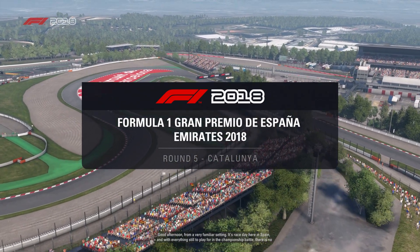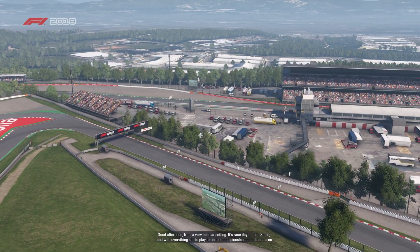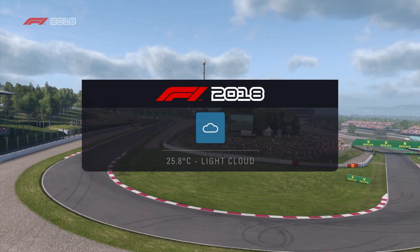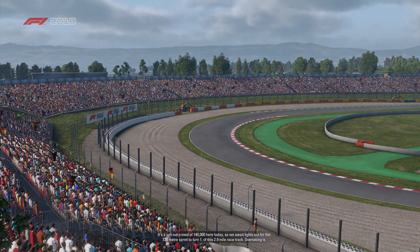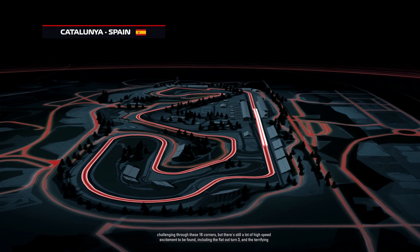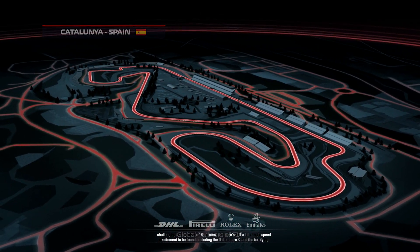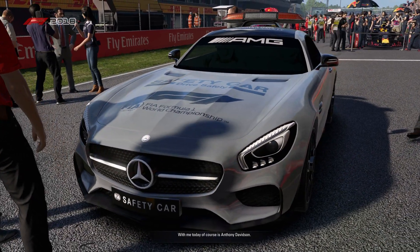Good afternoon from a very familiar setting. It's race day here in Spain, and with everything still to play for in the championship battle, there's no room for mistakes in a Grand Prix well known for creating them. It's a sellout crowd of 140,000 here today as we await lights out for the 730-metre sprint down to Turn 1 at this 2.9-mile racetrack. Overtaking is challenging through these 16 corners, but there's still a lot of high-speed excitement to be found, including the flat-out Turn 3 and the terrifying blind right of Turn 9. With me today, of course, is Anthony Davidson.